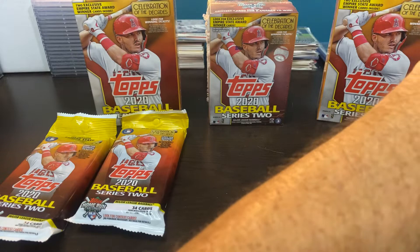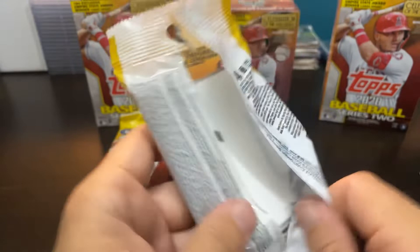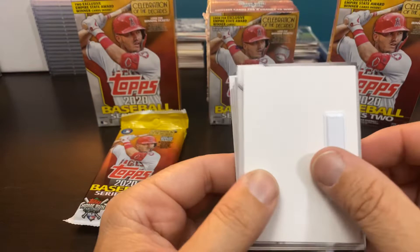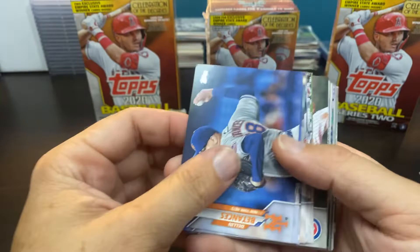The 99 of 99 Marcel Ozuna — very underrated player. I wish he would have more than 60 games to see what he can do batting behind Freeman. But Freddie's not back to 100% yet, and when Freddie gets back those two are going to do some damage in that lineup. So we're four for five on numbered cards or relics.